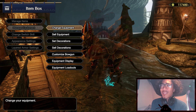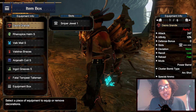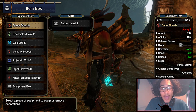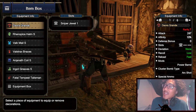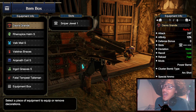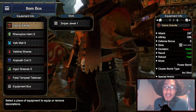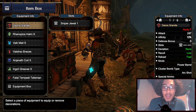Moving on to our next build — the pierce build. I understand you can also use Barioth's heavy bowgun, but I opted to use the Deora Grande. Why? Because it's a big revolver. If you're not hunting in style while also being efficient, are you really hunting at all?